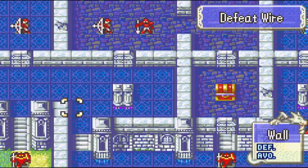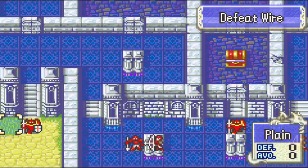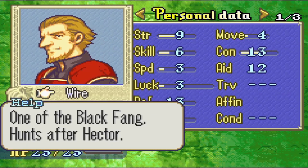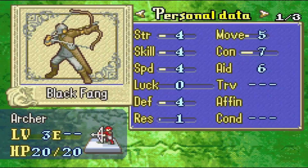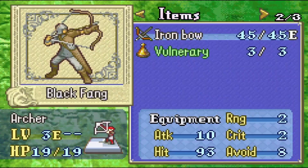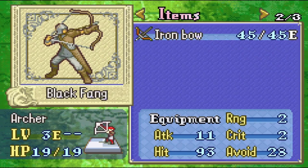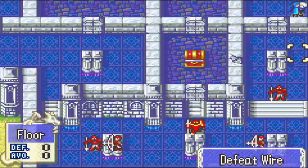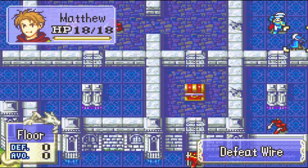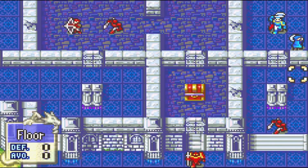Alright, so this is Chapter 11, Another Journey — very simple chapter. As you can see, these are Black Fang members. This is a relatively easy chapter. There are Vulneraries we can steal, so we want to try to steal that Vulnerary right there. Hector's Mode is more difficult, so we do want to make sure we grab that.